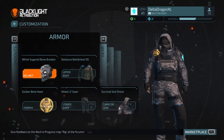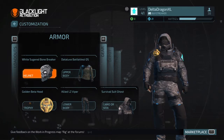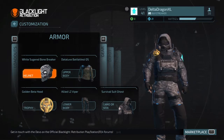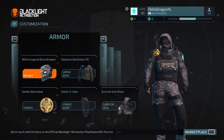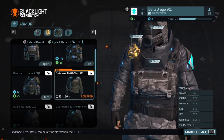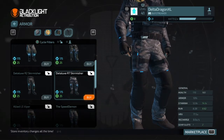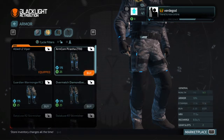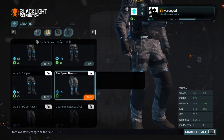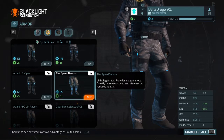What I would recommend, right before I go over armor: if you logged in around Halloween time, you should have gotten the White Sugar Bonebreaker, which is a speed helmet. And then if you're going for a complete speed build, use Datalux Battle Fest OS — this is if you do not really use gear that much — and then the Speed Demons, as it does increase your speed greatly.